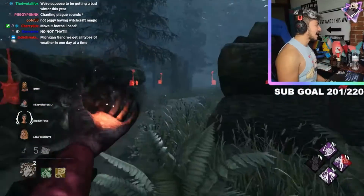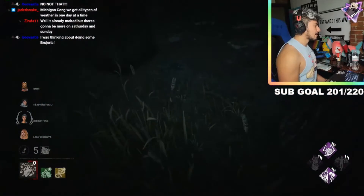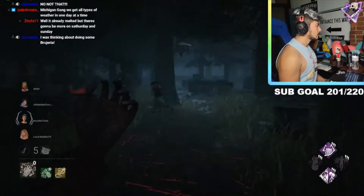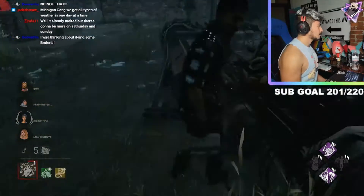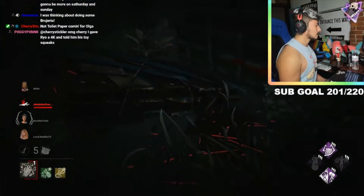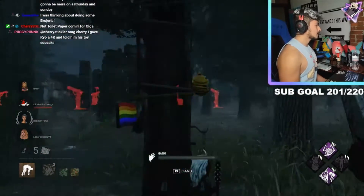Do you remember his sister Olga? I hated that name. They all started on this side of the map, which is good for us — we can push them off generators. One survivor's using Sprint Burst. Good to know. Let's look for the other survivor. Two survivors have toolboxes here — let's get them off that gen.